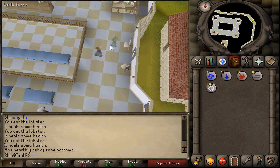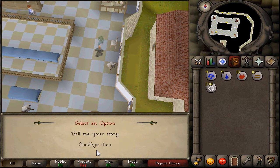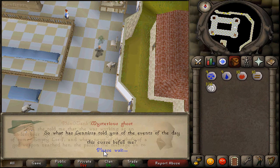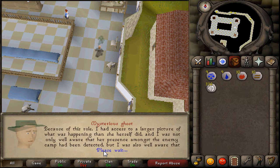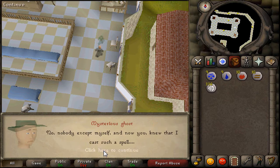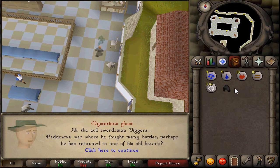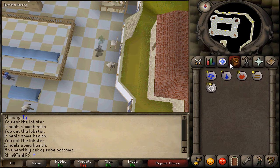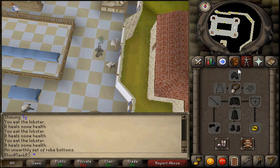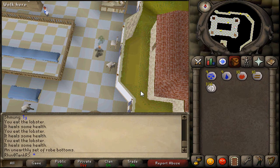We're back here in the Falador party room. Let's talk to this guy and go through all this dialogue again. Short one, good - tell me your story. Oh you've got a long story, okay. I got the ghostly hood from him! After this one I believe there's one more, so we're almost done. Do the exact same thing - drop, talk to him, click. Of course it's on all of them. I will resume recording when I get to the next one - I believe it's in Edgeville Dungeon.